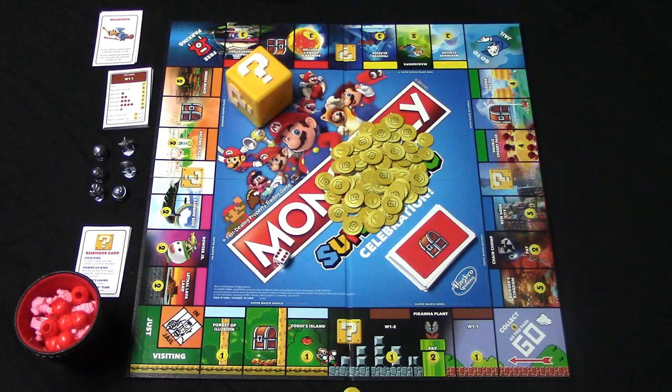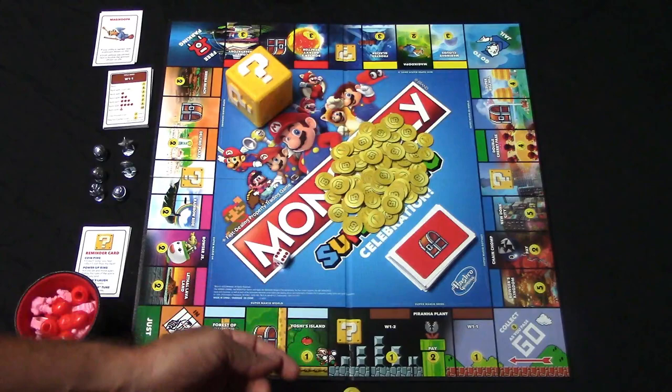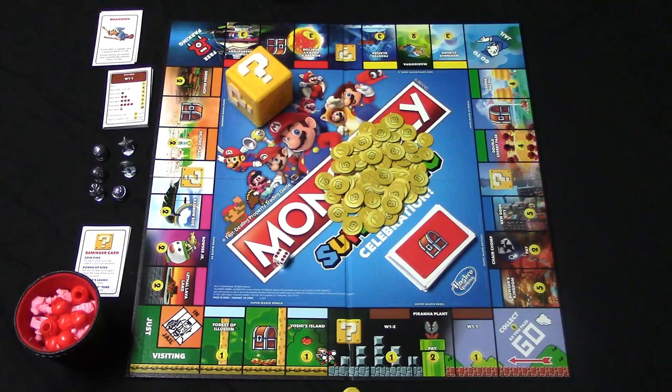Good day everybody. Today I'm going to be showing you how to play Super Mario Celebration Monopoly. We'll go ahead and start with all of the components. In the middle of the board here you have coins — I just placed them here. Each player is going to be receiving 10 coins: one five and then five of the ones. The object of the game is to be the last player standing and not to go bankrupt.